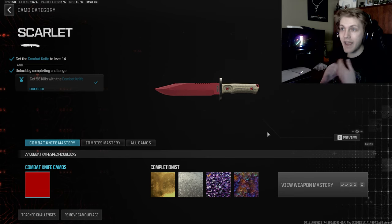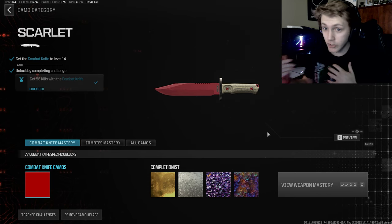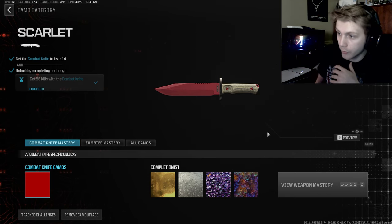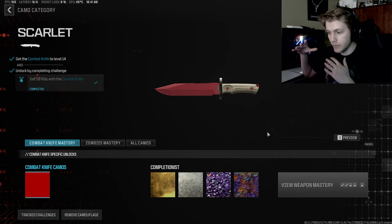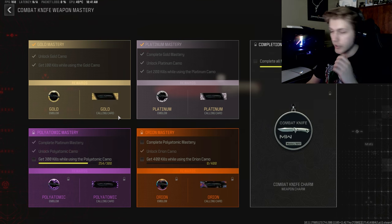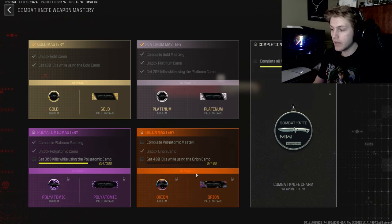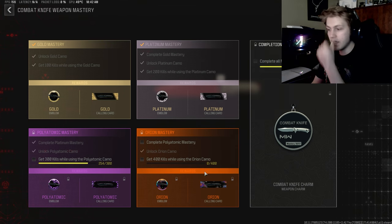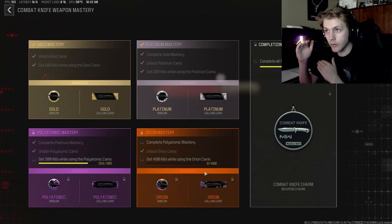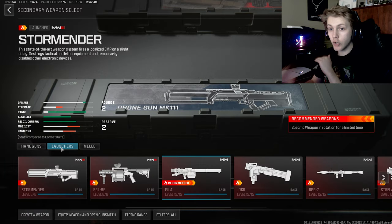Then I'm going to do the launchers, and once the launchers are done I'm going to do the handguns. I'm not going to do all the secondaries then all the primaries — I really want to make this fun for myself. I know the pistols in Modern Warfare 2 were actually pretty solid, so I'm looking forward to getting the launchers out of the way and then it should be nothing but fun. As you can see, I've already made significant progress on the knife in a couple hours — I've done gold, done platinum, I'm almost done with polyatomic, then I'll be on to Orion, and the base knife in Modern Warfare 2 will be done.